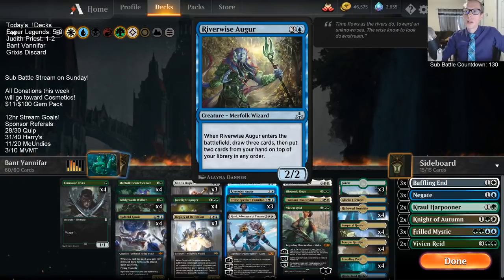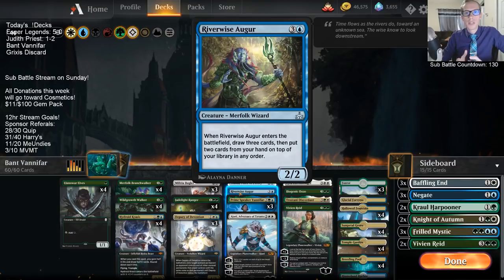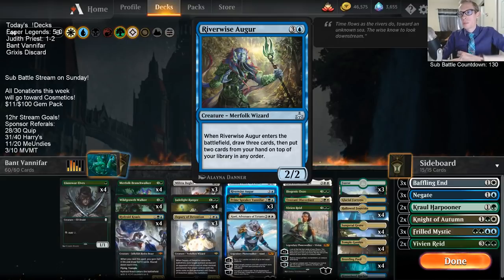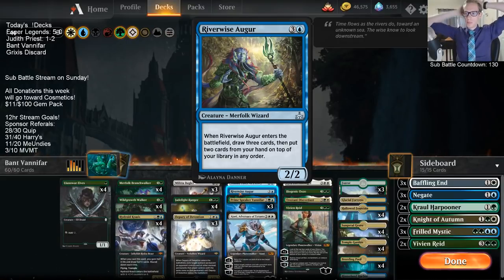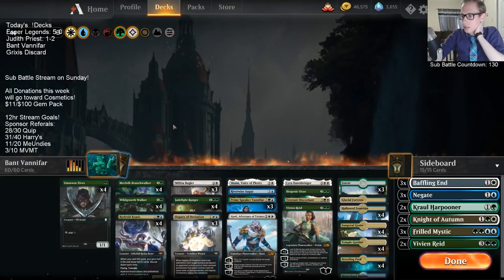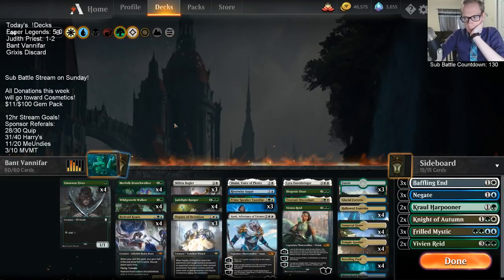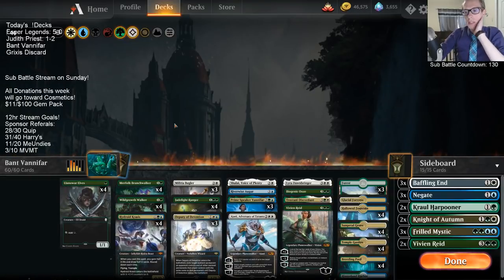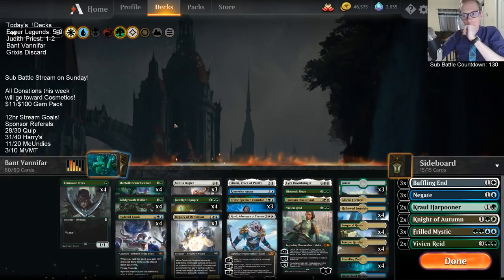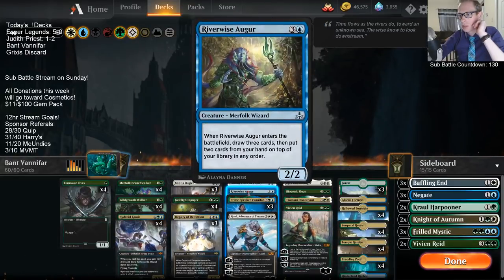Last time we played the deck, Riverwise Augur was a surprisingly good card — it was like the glue that held our deck together and played a big part in our wins more than we thought, honestly. I'm excited to have that back. One thing I am worried about is that besides Riverwise Augur, we really don't have more four-mana cards to go get with Vanifar.